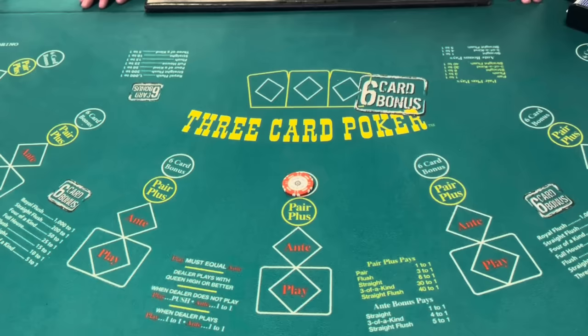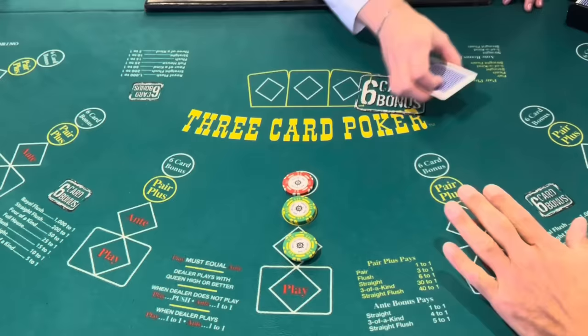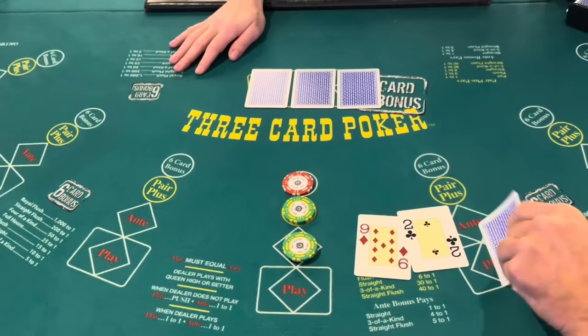Our max bet on the 6-card bonus is going to be $5. We're going to go ahead and do that, and we're going to start off with $50 on the pair plus and $75 on the ante. We're going to play one hand, and I love the green felt here on the Divina — it's the color of money. So we're already off to a good start.